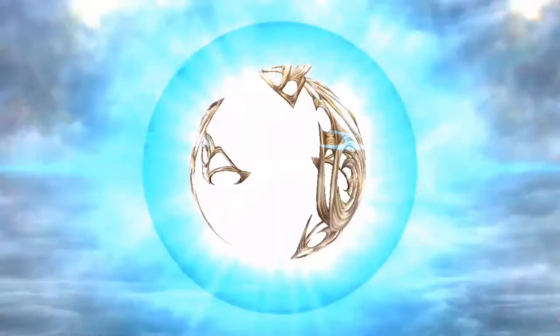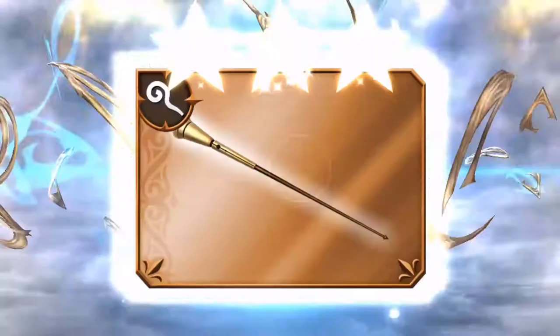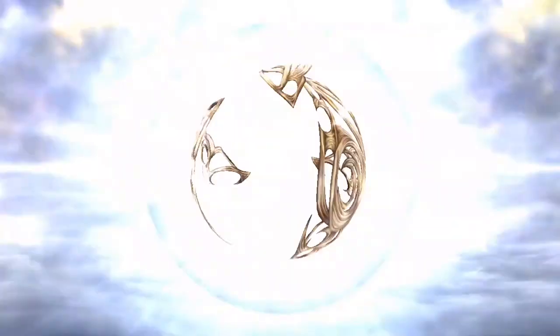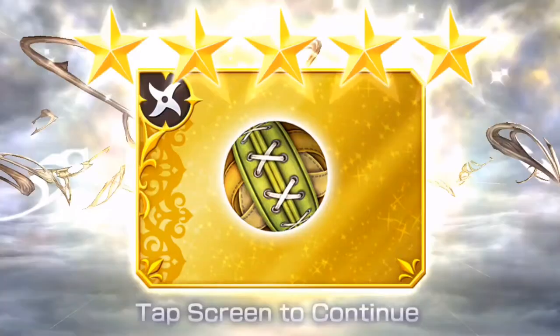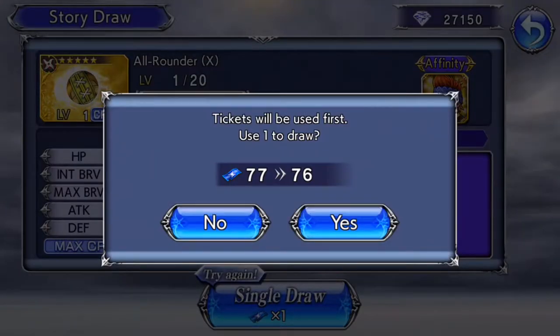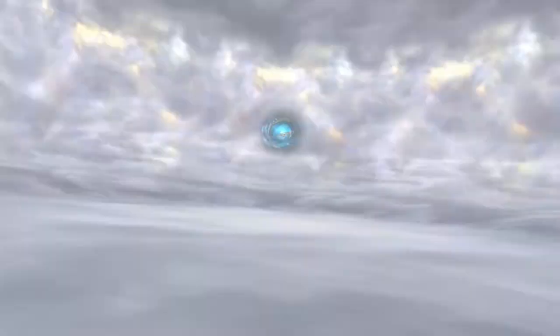Namely, the Mind Flayers. First time I ran into them, I was pulling a magic user for support, and they just weren't doing as much damage as normal. And I'm just like, what's going on here? So be careful of the Mind Flayers.